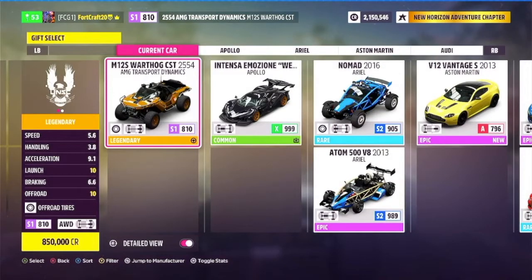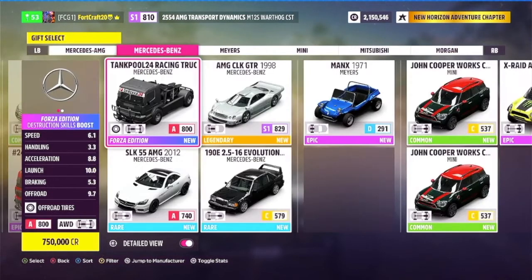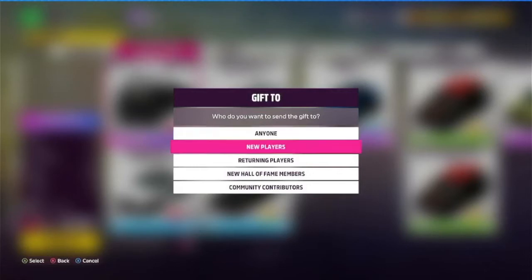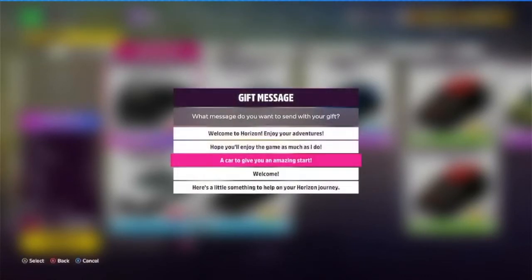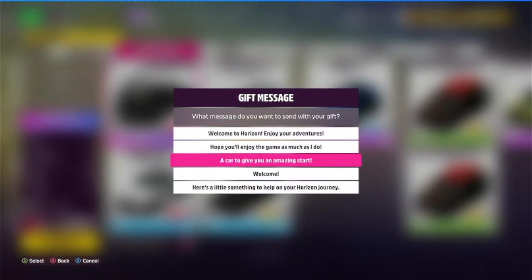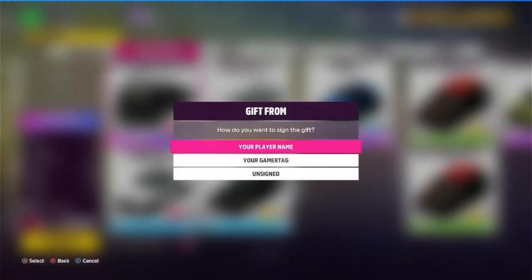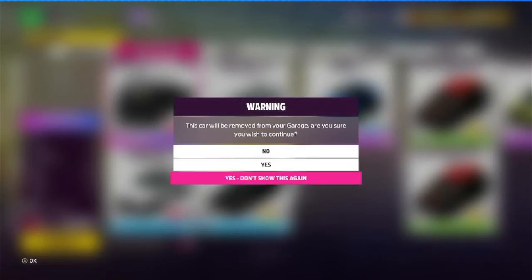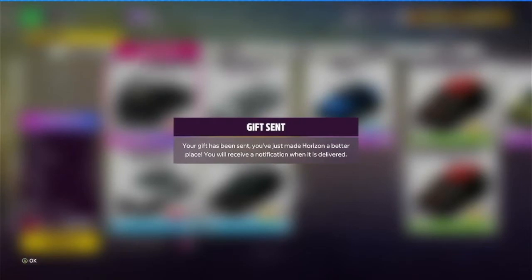Alright, so the first car we're doing is a Mercedes-Benz Tankpool 24 Racing Truck Forza Edition. This gives you Destruction Skills Boost. It's a decent car, so let's gift this one to new players. Why not? We'll say 'Hope you'll enjoy the game as much as I do,' sign it as my Gamertag, and send gift. Alright, gift sent.